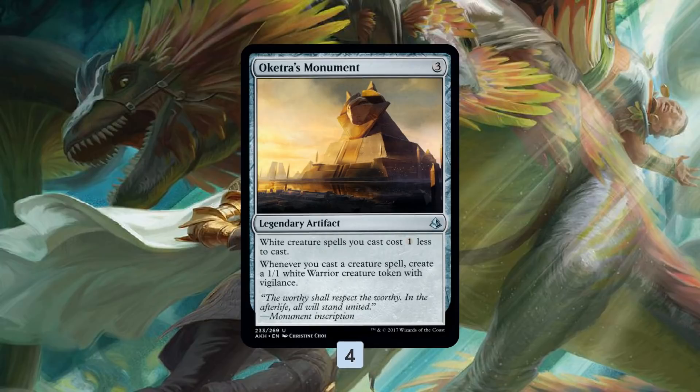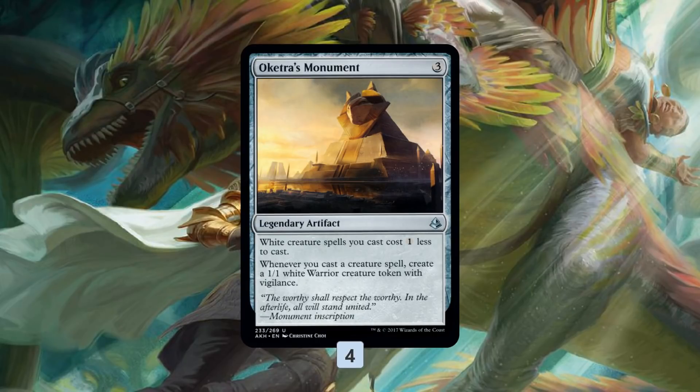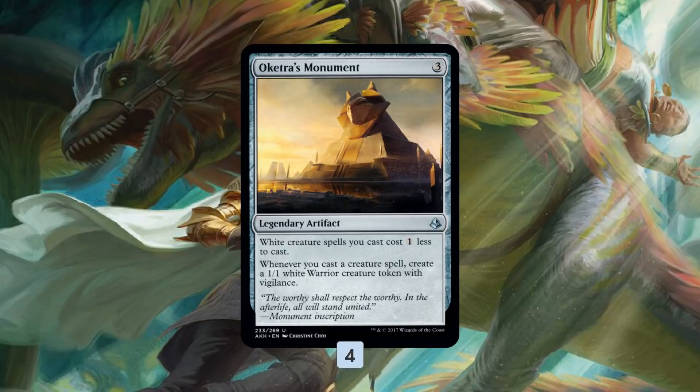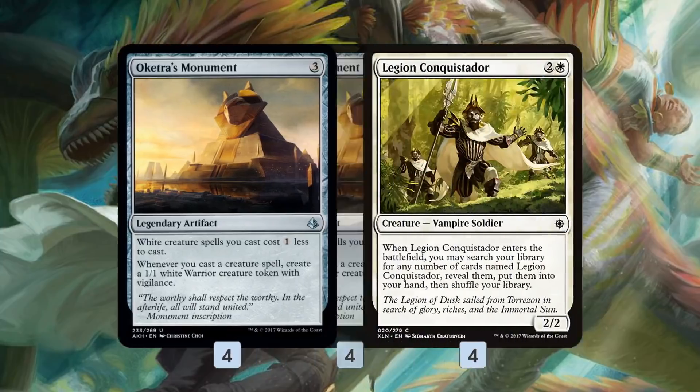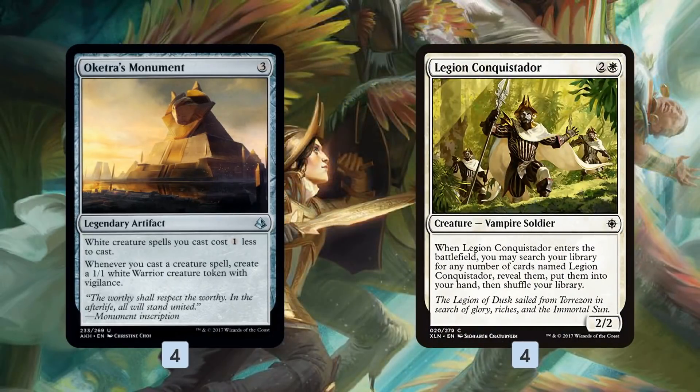Oketra's Monument is a three-mana artifact that makes all our white creatures one cheaper to cast, and whenever we cast a creature we get a 1/1 Warrior token — kind of a kicker on top of casting our creature. This does two things: it lets us play a ton of creatures really quickly, and it lets us go super wide because whenever we play a creature we're getting another creature.